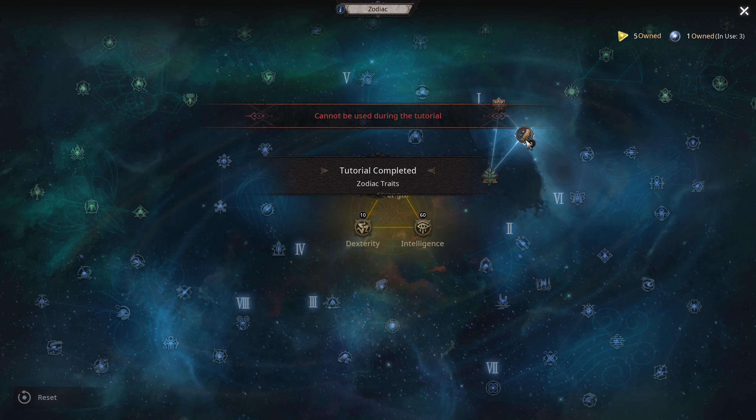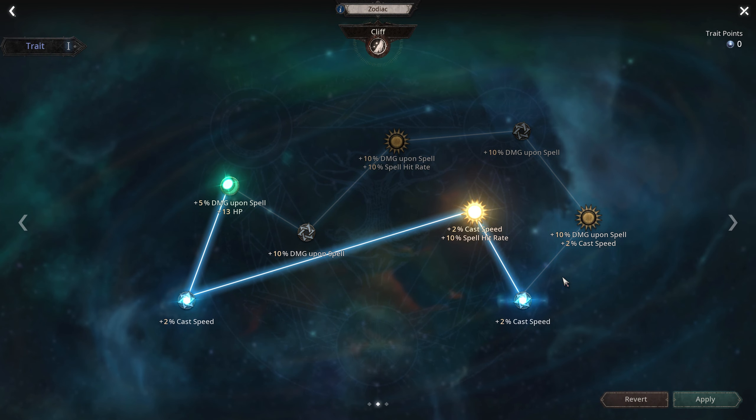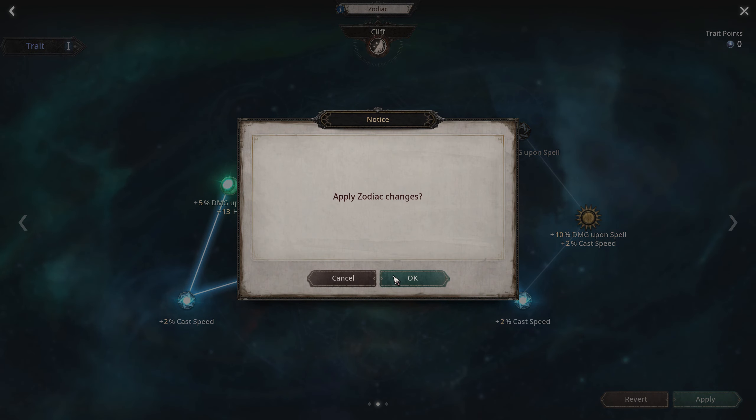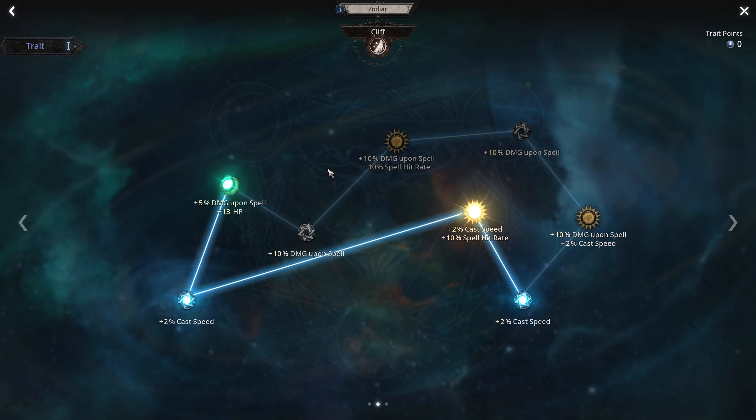This talent requires five points, which is what I'm working on. More cast speed and then more damage — that'll be five. But why not just go into all of it?